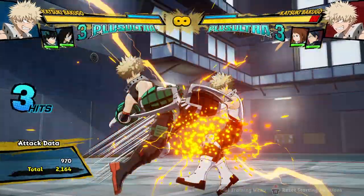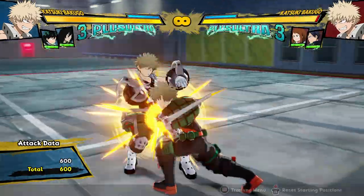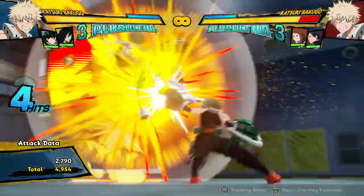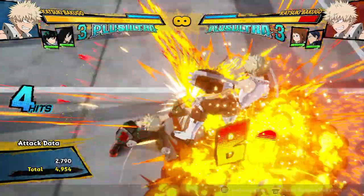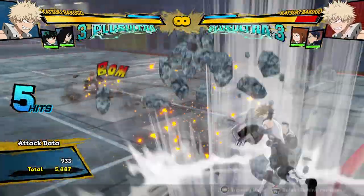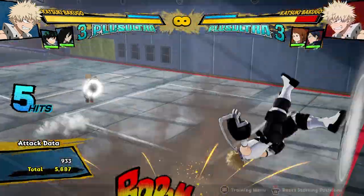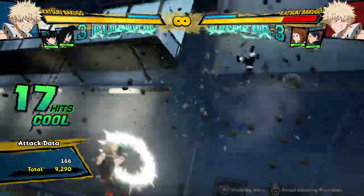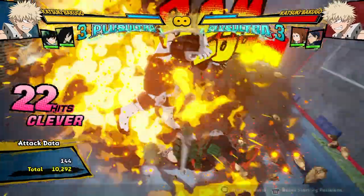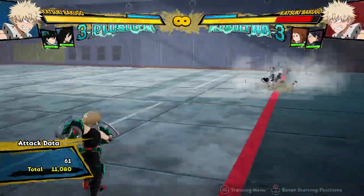He doesn't even have to do it after his grab. He can get it off of basically anything — even his regular attack string. Like, that just works. So if you accidentally do the full attack string, you can still get the combo. Even after that full string he can get the combo — charge in, get all of his explosions going, tons of explosions, lots of damage very easily.